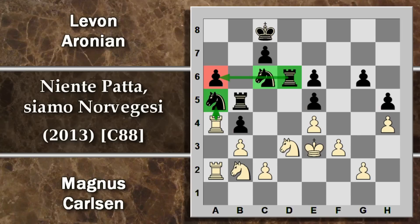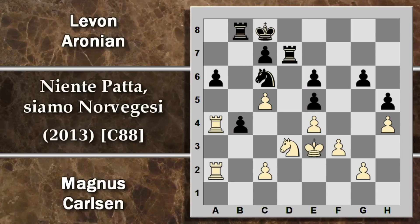Carlsen anche solo accettando la patta avrebbe vinto il torneo, essendo l'ultimo turno e avendo Nakamura già finito la propria partita. Tuttavia Carlsen ha dimostrato veramente la propria stoffa rifiutando la patta, un po' come avrebbe potuto fare un Fischer che come era solito dire non accettava mai patte in posizioni che riteneva vantaggiose per se stesso. Di fatti qui il bianco ora ha veramente molto respiro e prima o poi riuscirà a sfruttare questa debolezza iniziale dei pedoni impacciati del nero. Re E2: innanzitutto si ricentralizza il re, eviterà futuri ingressi della torre sulla colonna D. Re B6, Re E3 ancora più centralizzato.